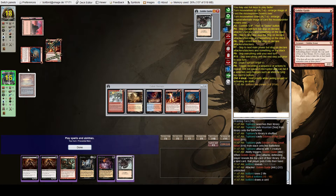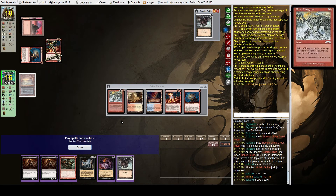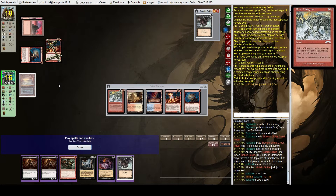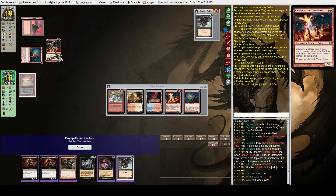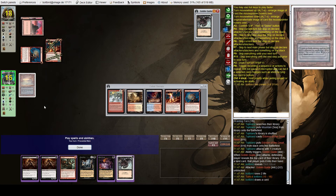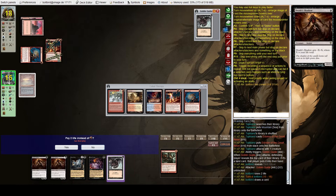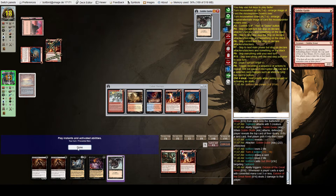It's really risky — it'll bring us down to effectively three life, but Price of Progress won't kill us. They'd need one other burn spell. But this matchup is so bad for us that I think that's the only way we're going to win, so I'm going to go ahead and do that.